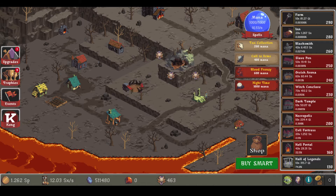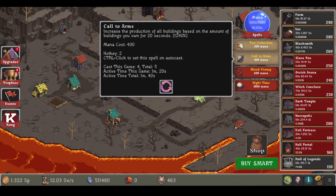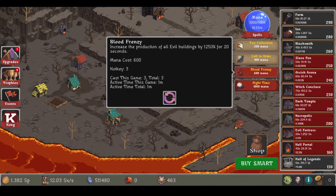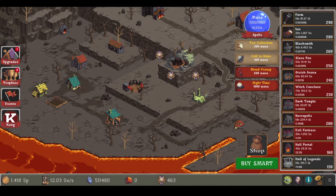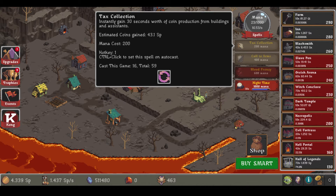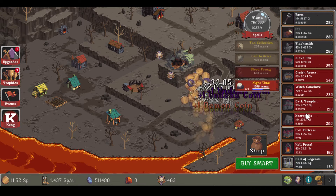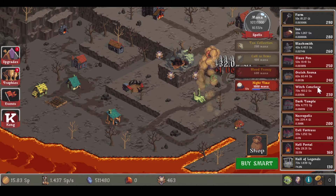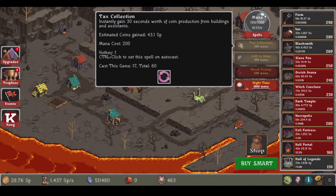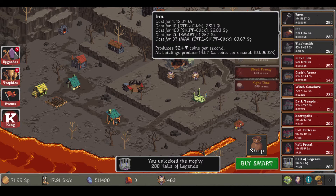Now we have a lot of money. Now what should I do here? Oh I have 463. I think I'm going to try this one out. If we can get a 200 mana command — yeah, I think we did it. So now let's upgrade, upgrade and upgrade.